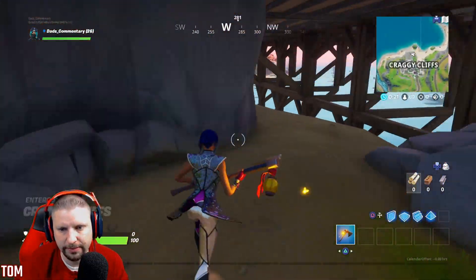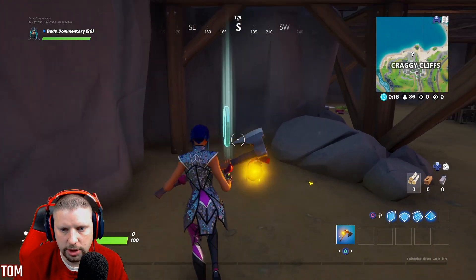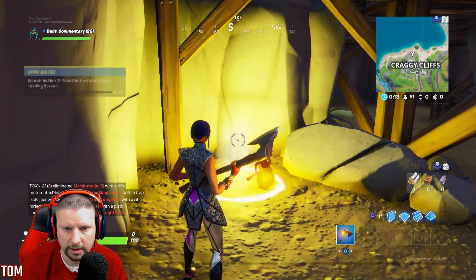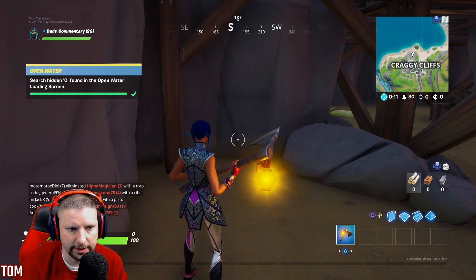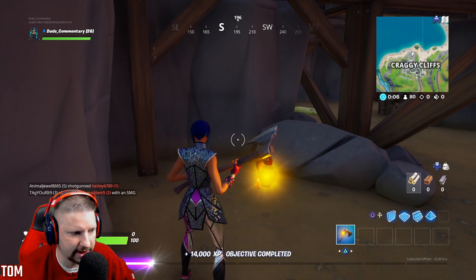All right, so then you're going to run under this house, and there it is right there guys — that is the location of the O. All you're going to want to do is search it just like this. That gives you credit: 'Search O found in the Open Water loading screen.' Thanks for watching guys, appreciate it. This is Dad's Commentary.